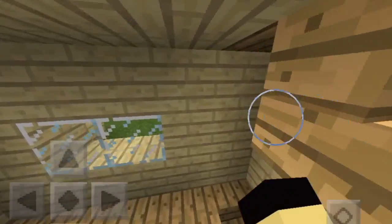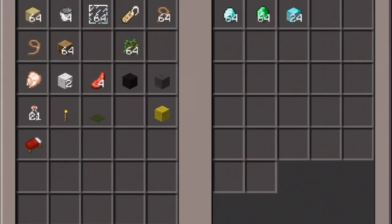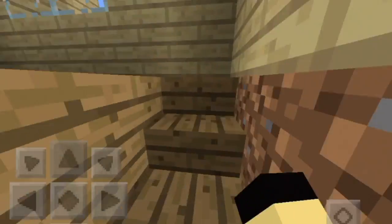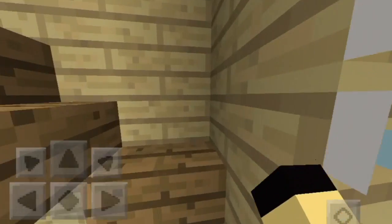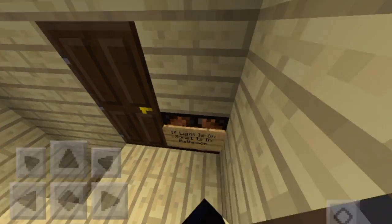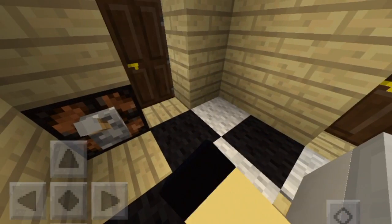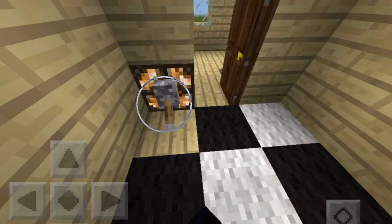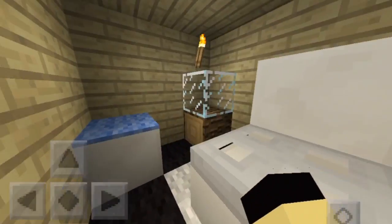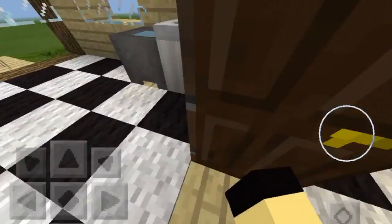Coming over here we have stairs going up and stairs going down. I want to go down first because it's shorter — it's a little vault filled with a lot of jewels. Coming upstairs now, we have a convenient redstone system: if the light is on, someone is in the bathroom; if the light is not on, no one is. That's how you activate the light. Over here we have the toilet, mirror, sink, and the kitchen.